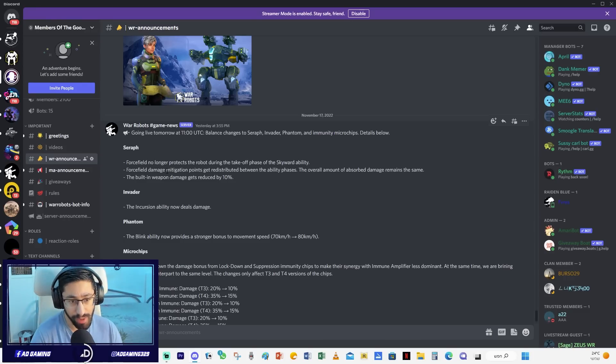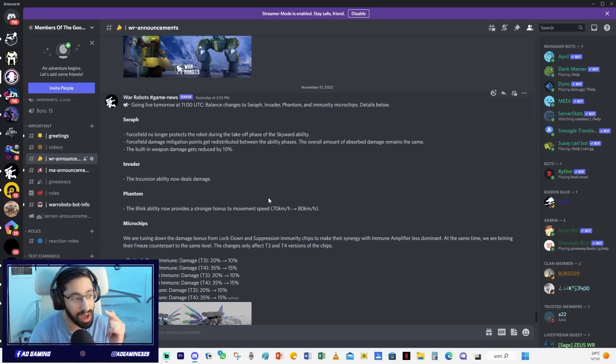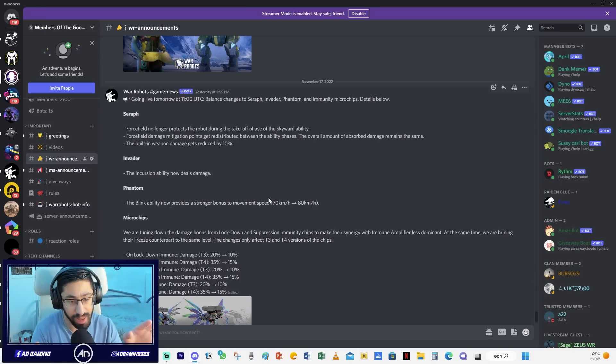For the Seraph: the force field no longer protects the robot during the takeoff phase of the Skyward ability. Force field damage mitigation points get distributed between the ability phases, and the overall amount of absorbed damage remains the same. The built-in weapon damage gets reduced by 10%. Like I said, I already did a video with the Seraph, but we're also going to test it - we'll play one or maybe two matches.